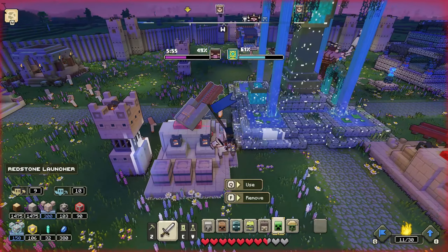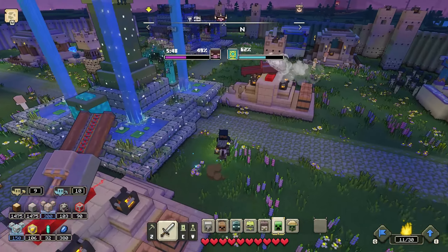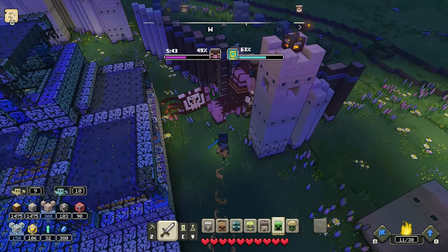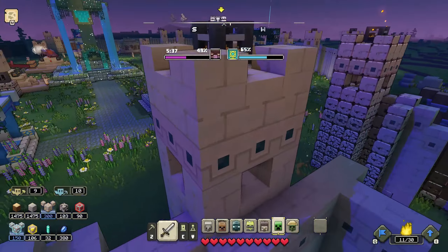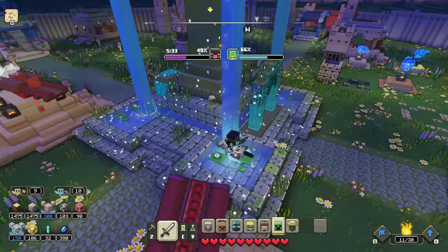All right, let's use another launcher right here, see if I can take him down. Man, he's on the move though. Hopefully he gets stuck there and he actually gets hit by this thing, but I doubt it. Oh, is he going to get hit by the projectile? 49% health. He's still there? No! Man! Where in the world did he even go? I feel like the projectile hit the fountain or something, honestly.